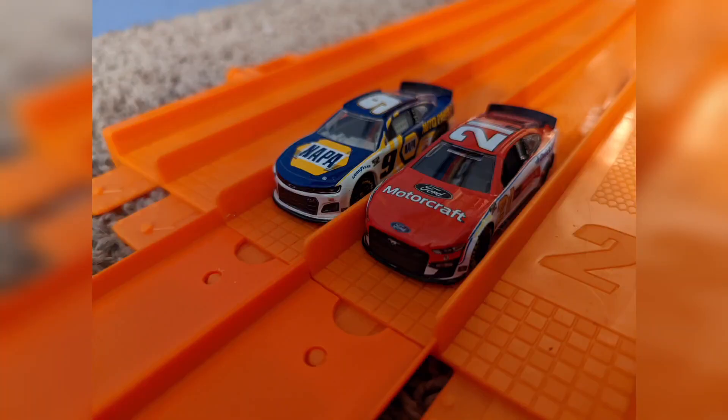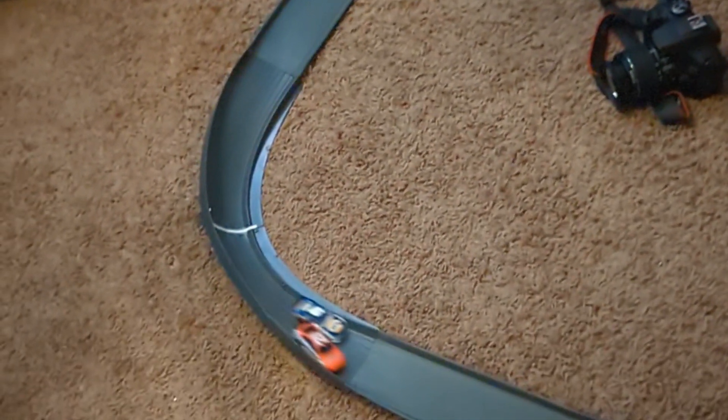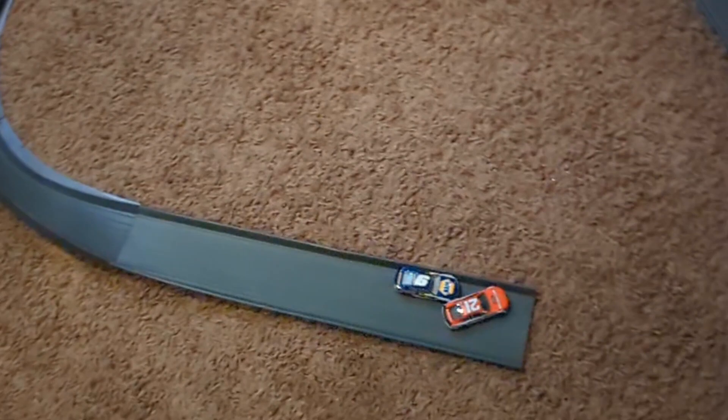Now we have Harrison Burton versus Chase Elliott for thirteenth and fourteenth. Burton with the lead — he puts Chase Elliott up into the wall, and on the inside Burton will win by half a car length.